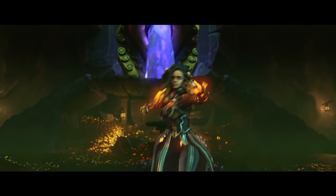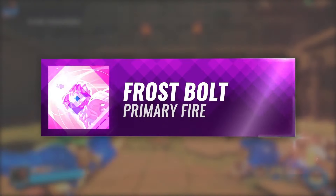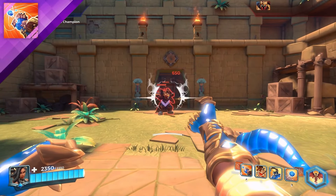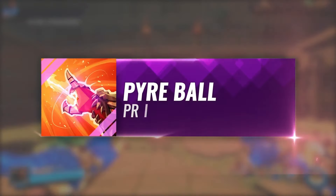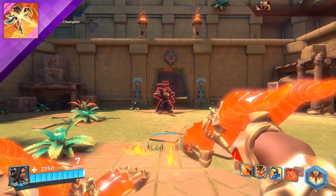Imani is a damage champion and probably one of the most fun and most unique characters out there. Your primary attack can change — you can either use an ice element or fire element. The ice element deals 440 damage every 0.5 seconds, or the fire element, which when charged deals 1000 damage if fully charged.